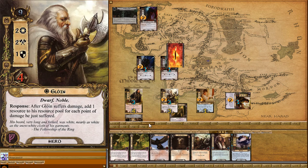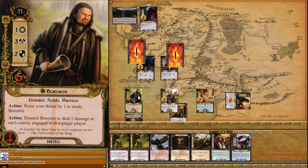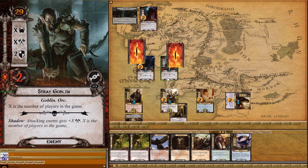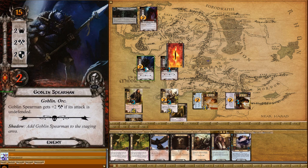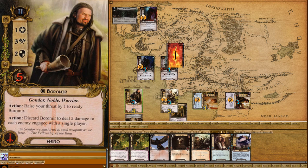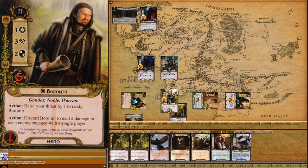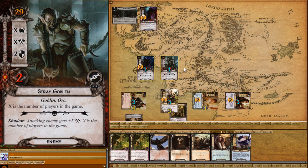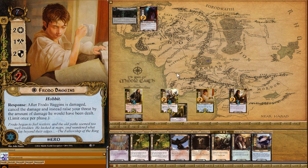Defending with Frodo — nothing happens, he attacks for two, defends at two, no damage. Defending with Boromir — he defends at two, attacks for one, no damage. Then we go threat twice, which untaps Boromir twice, and we attack twice. These guys are now both killed. Booyah! Now we're cooking.